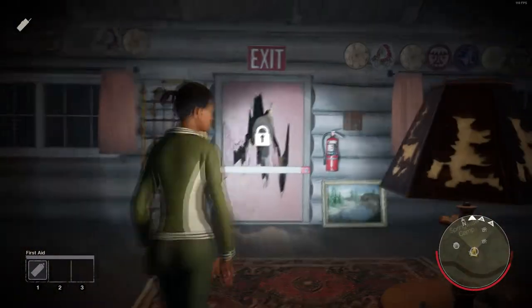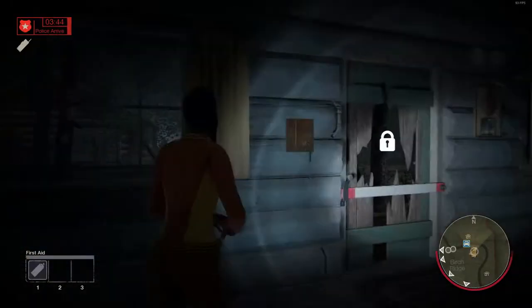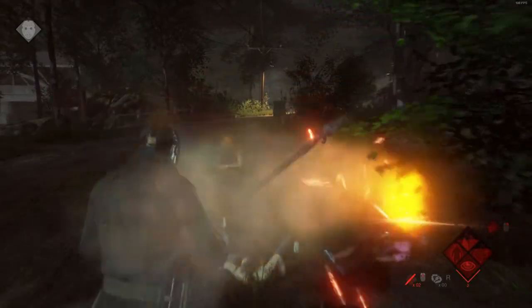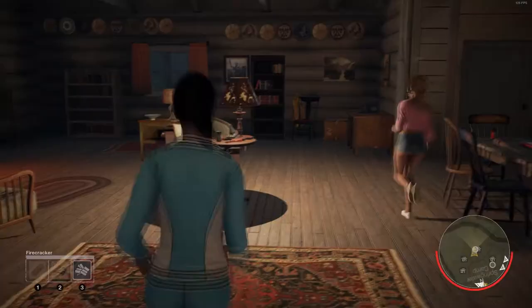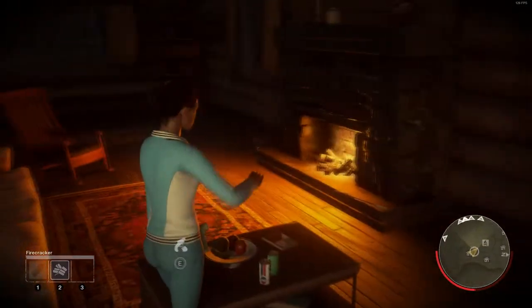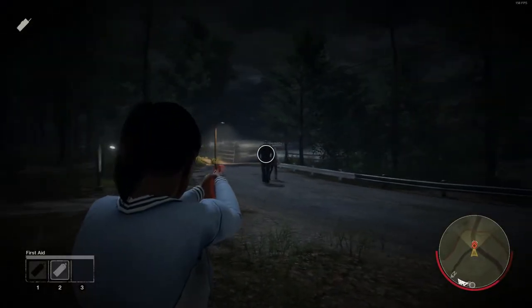You can easily land a hit on Jason when he breaks down the door or through windows, but you can't shoot through the door. Be aware that the flare gun can be blocked by Jason if he uses combat stance and presses Z. There is also a bug where if Jason starts throwing his knife, you will not get a stun. The flare gun can be found in pretty much any house but is mainly found inside the big houses. There's also a perk that allows Jason to stay marked longer if you shoot him.